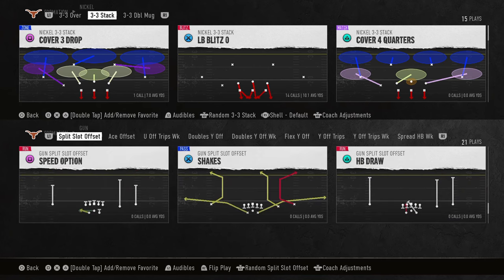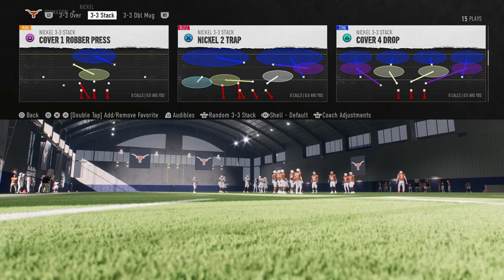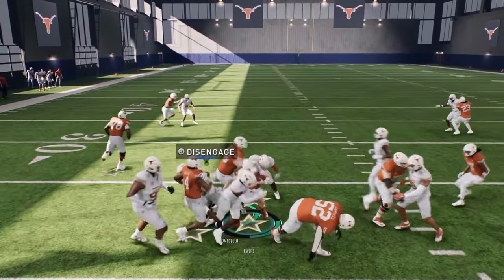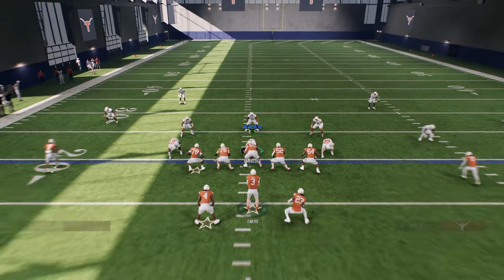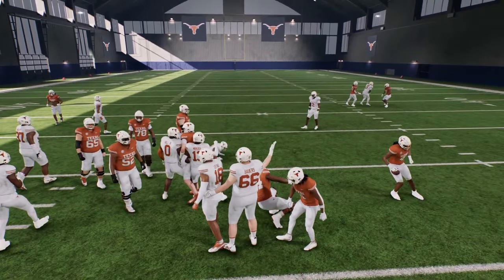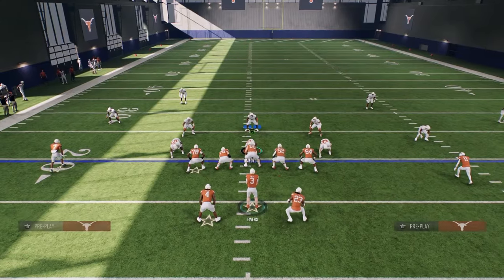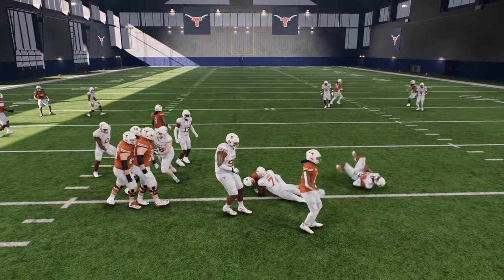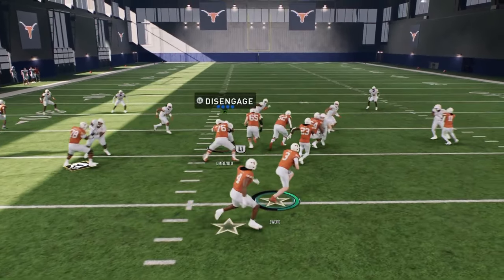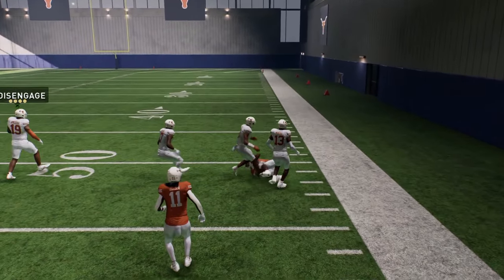Let's get back on the field and explain some cool things about this offense. You have the speed option — you can run this with Bama, Texas, or anybody. I prefer Texas because their defense is so good. With speed option you can spin with the quarterback, run it off tackle, pitch to the running back, or spin back and reverse the field. You can also flip it for a better look.